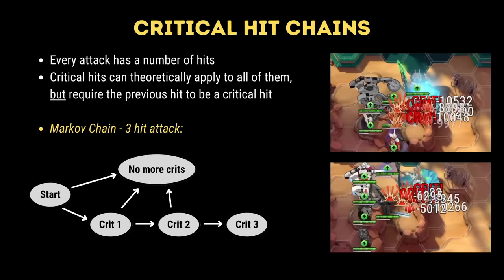Things get more interesting when we start looking at hit chains. Every single character attack in the game has a number of hits — some have a single hit and others can go up to 7 hits with their attack. Critical hits follow a mathematical principle explained as a Markov chain, as seen in the diagram on screen. For a 3-hit character, if the first hit in an attack is not a crit, you stop the chain and no further crits can be achieved. If the hit is a crit, then you get to roll your crit chance for the second hit, and you keep going until you fail to achieve a crit. In theory you could crit on all of your hits, but you need the previous hit to be a critical in order to keep the chain going.